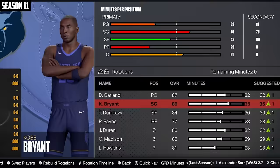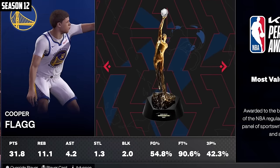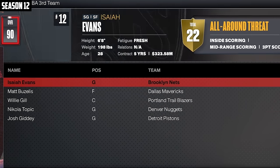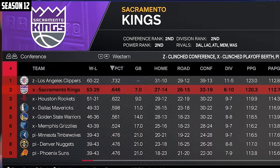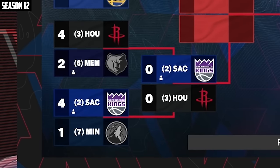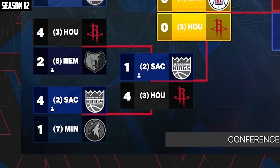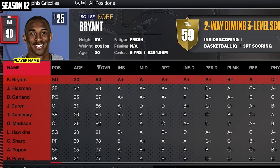Kobe's obviously starting and so is MJ, but he's on the way better team. Cooper with another MVP. Kobe made All-NBA first team. Memphis is the sixth seed and Sacramento is the second. MJ led his team in scoring with 18 a game, and Kobe led Memphis with 22, 7, and 6. Memphis lost in the first round and Sacramento moved on — we could have had a Kobe versus MJ matchup in the playoffs but it didn't come through. The Kings lost in the second round.